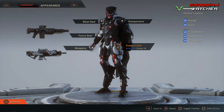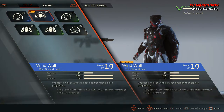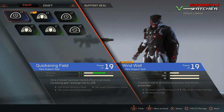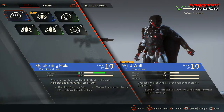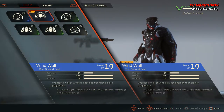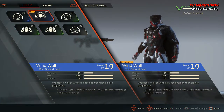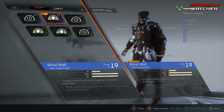For the Storm's Support Seal, I feel it is better to use the Wind Wall than something like the Quickening Field. Yes, the Quickening Field recharges your abilities faster, but helping the team is more important than getting your own abilities back faster. For example, if a teammate goes down, you can dash, put up the Wind Wall, and revive them before the enemies kill you. I feel that's more useful — but to each his own.